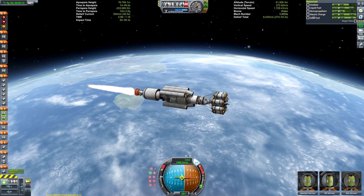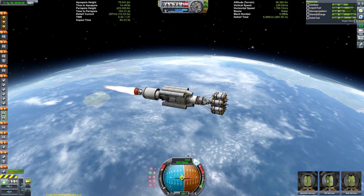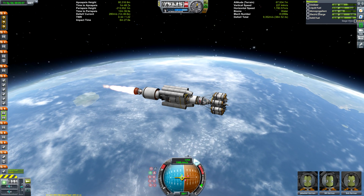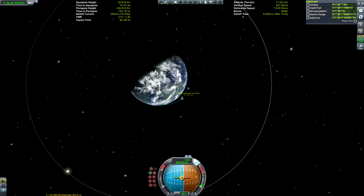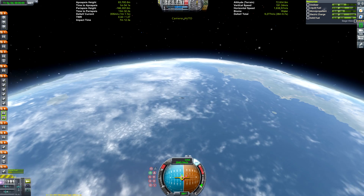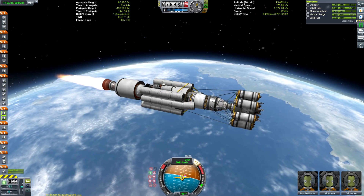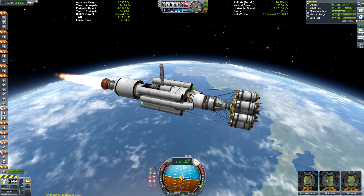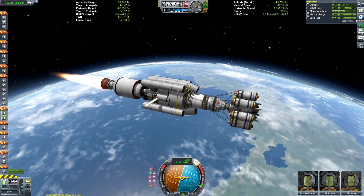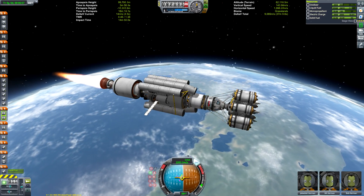I tried putting this thing in a payload fairing, but unfortunately the Kraken just kept shaking it apart. I tried all sorts of different combinations — I even tried launching with all the cheat codes activated and then deactivating them once the vessel spawned in, which is sometimes required for my bigger SSTOs. Unfortunately, that didn't work in this case either. Whilst it did spawn, it started shaking itself to pieces by the time it reached the upper atmosphere.